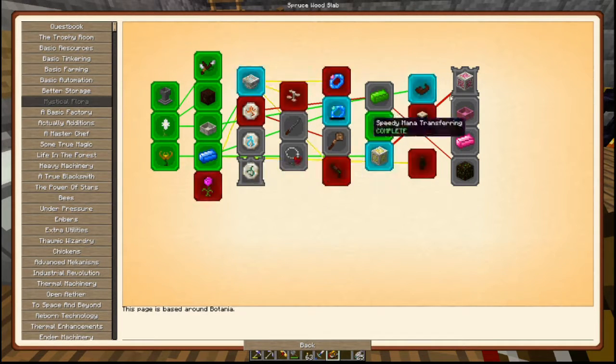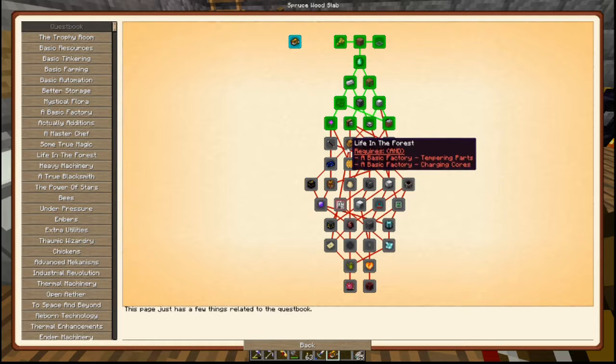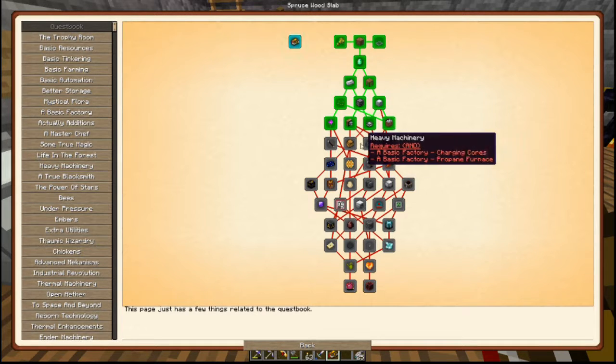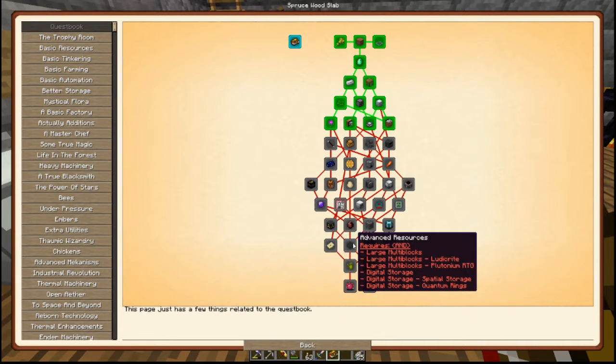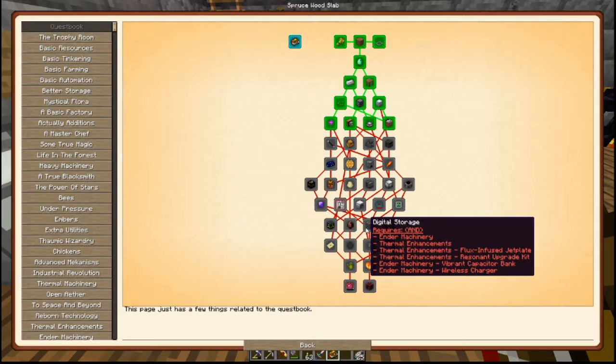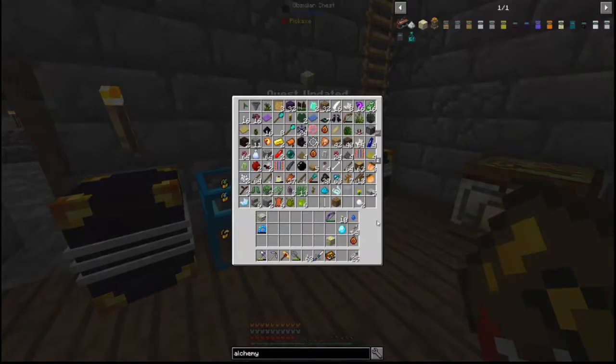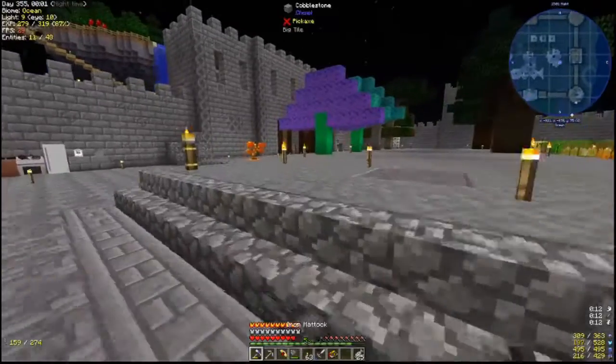The ones we really want to complete are the sin runes and the conjuration catalyst, but that is going to take a while because in order to get that we've got to do the portal to Elfheim. I want to do that because it will end up unlocking some true magic. The basic factory is what's locking us for these three right here. There's also open Aether and then digital storage — I'm missing my digital storage so much because this is a mess, everything's a mess.